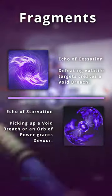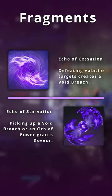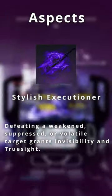We then take Echo of Cessation and Echo of Starvation, which will create Void Breaches when Volatile targets are defeated, giving us easy access to Devour for excellent healing potential. Using the Stylish Executioner aspect gives us invisibility upon killing Volatile targets as well.